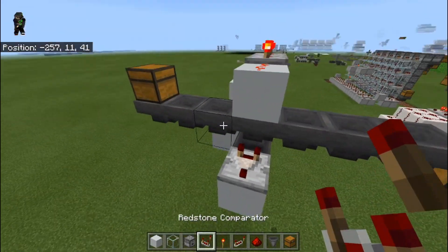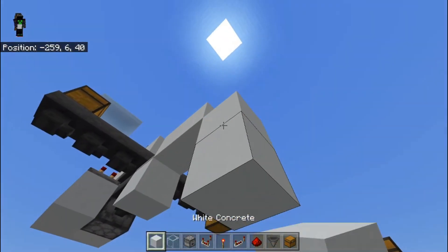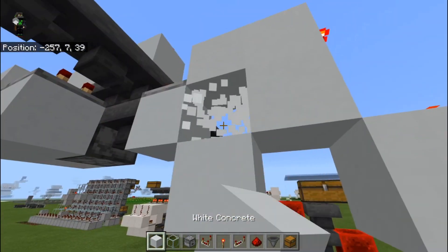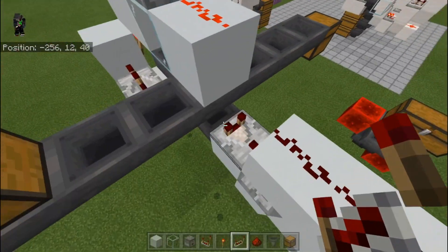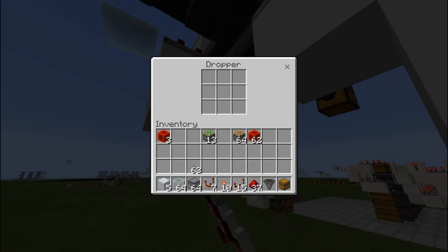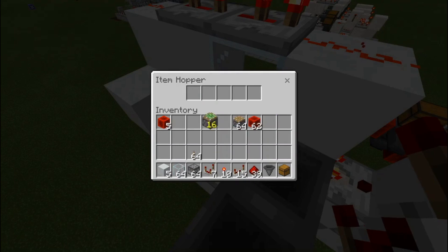Now, we need to put in a comparator over on this side, running into two blocks just like so, with some dust, with a torch. Come down two blocks, a piece of redstone dust there, and a repeater there. You may recognize this as a non-stackable item filter — that's what I usually use it for, but it works here. That is locking this hopper down here, and it allows us to go ahead and throw in our feathers, which have ended up down here. So we can fill this one on up, looking for the items we want categorized, just like so.